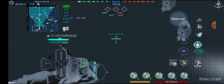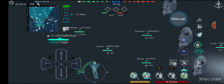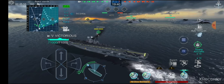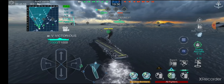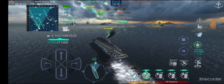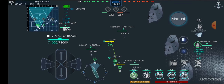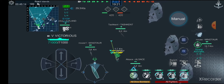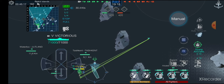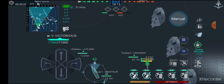Our fighters reload really quickly but our dive bombers take quite a bit of time, so we're going to get our fighters out first, then our dive bombers, and head towards Alpha. Maybe we can play a more defensive game this time and focus on taking down enemy aircraft instead of really going for damage numbers.